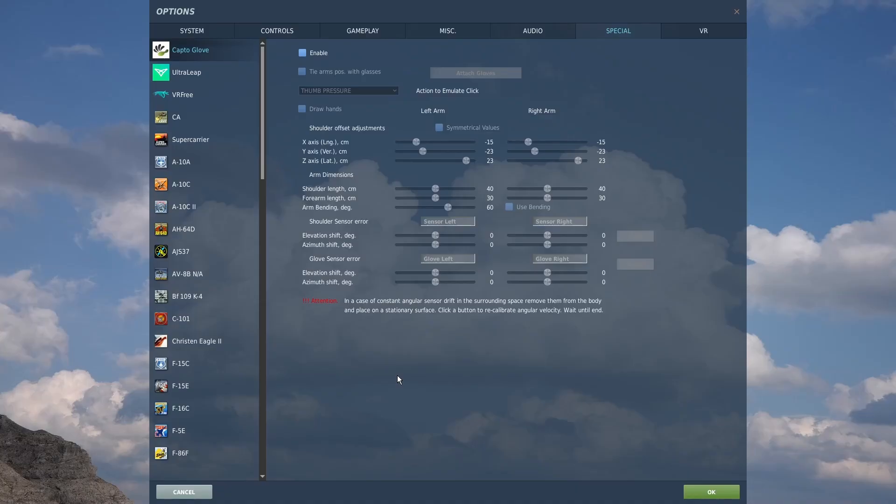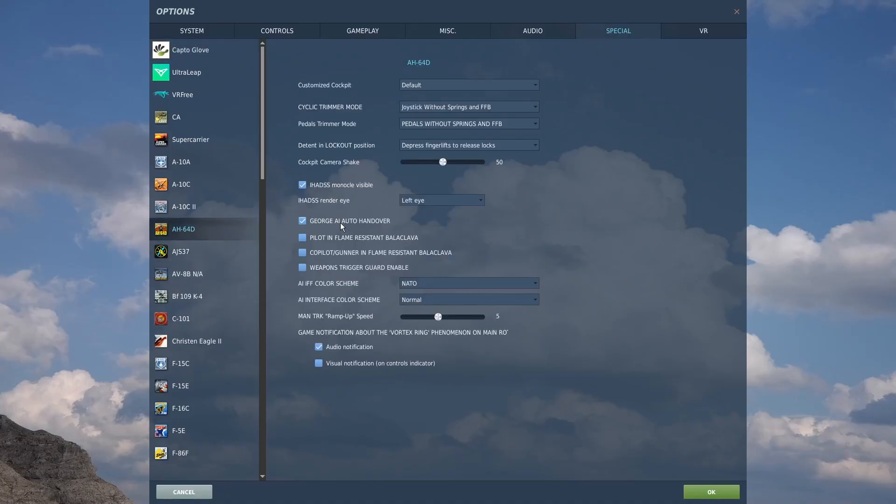Open the settings menu in DCS, click Special, and click the Apache. The first setting is auto handover. If you have this checked, then when you jump into the front seat, George will automatically take over and fly for you. If you have it unchecked, then when you get into the front seat, you will be flying by default and you have to give control to George.